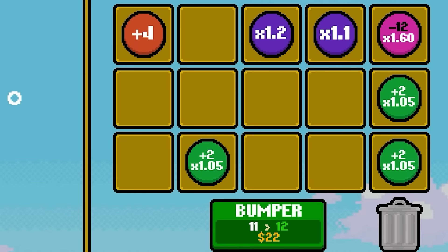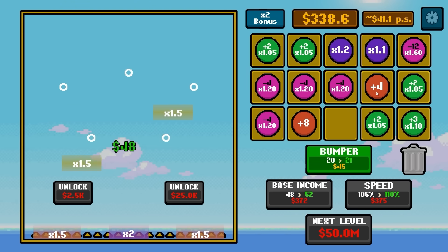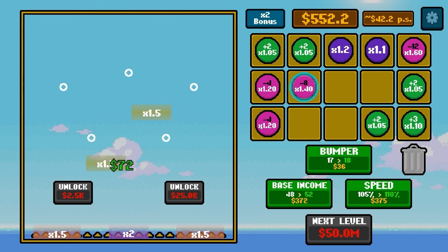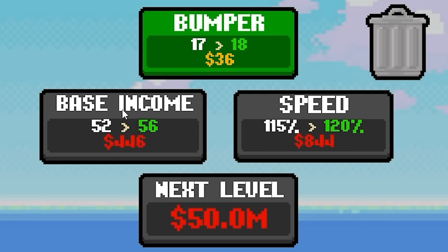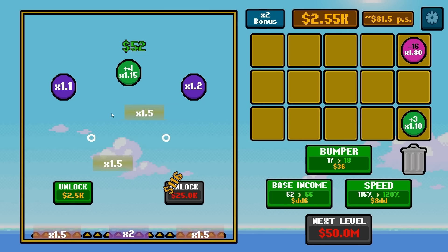So if the base income goes up high enough, that's absolutely worth it — it's probably already there. Added a whole bunch of bumpers and gave it some extra speed. We're just making such stupid money so quickly it doesn't really matter what we do. Base income is up to $52 already. If I put a bumper in, we can boost it — now it'll turn into $64 and then hit multipliers on the way down. We have a 2 times and 1.5 times on the bottom. Maybe we'll do it down there so it can bounce around with the 1.5 as well.